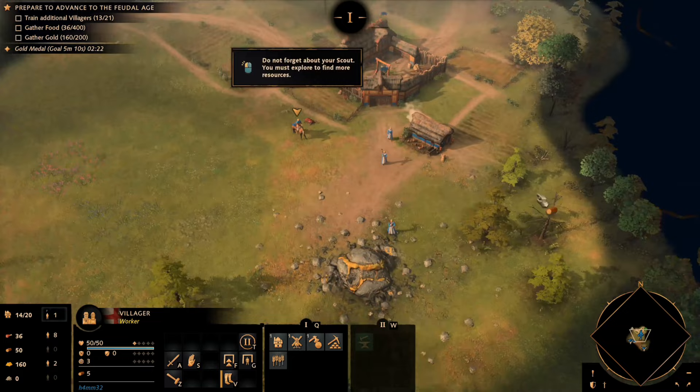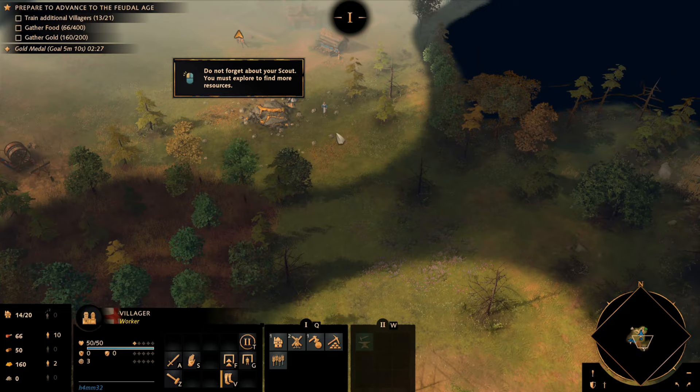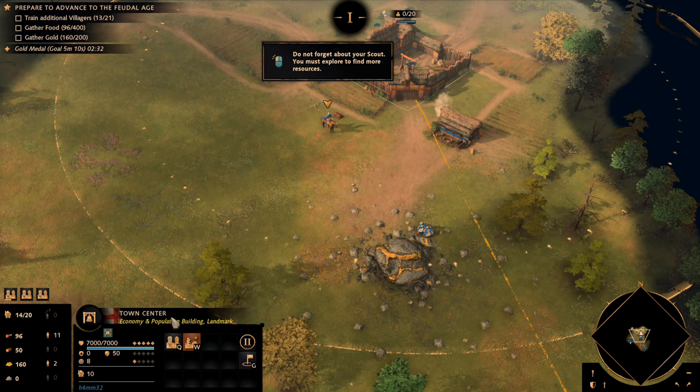Double check as you're sending your villagers southward towards your deer farm in the lower section to assign them as they go. At this point most of your villagers are just farming and you're waiting for the resources to come in to achieve the victory.